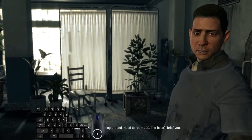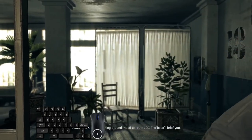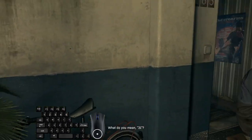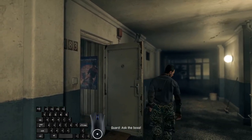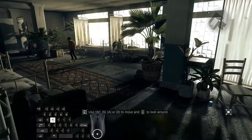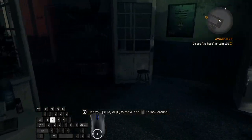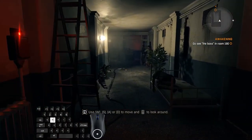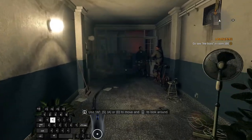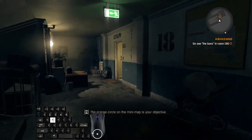An important part in this section: when you are strafing, you are actually slower than when you are walking straight forward or straight backwards. Because of this, I'll just press W and cut corners using only my mouse, instead of lining up my character with strafe buttons. Just walk casually towards the only available way, and listen to those dialogues.